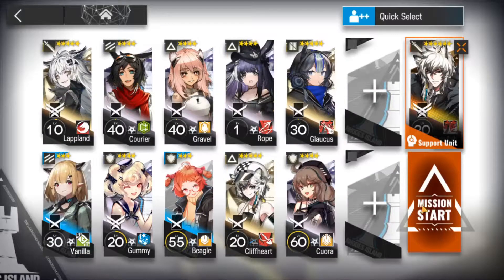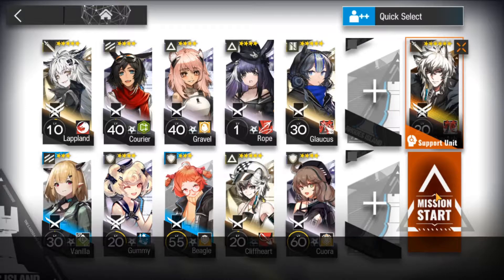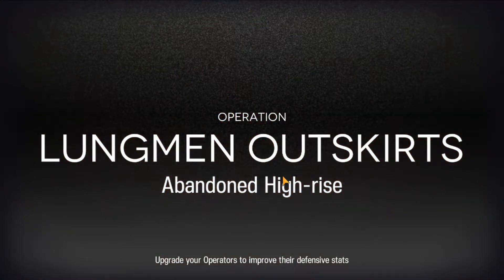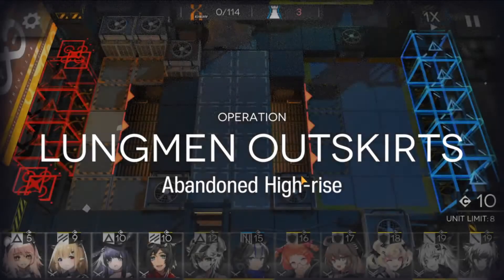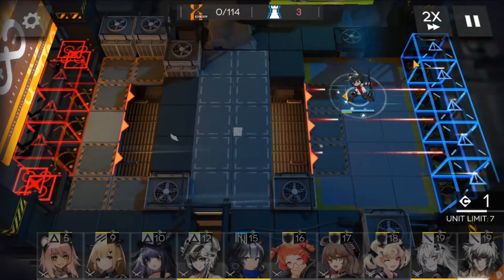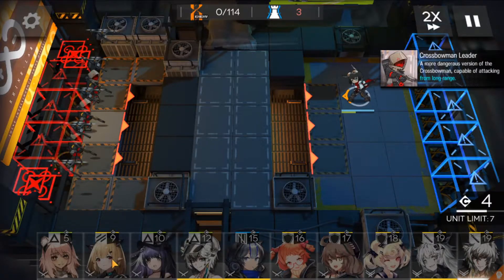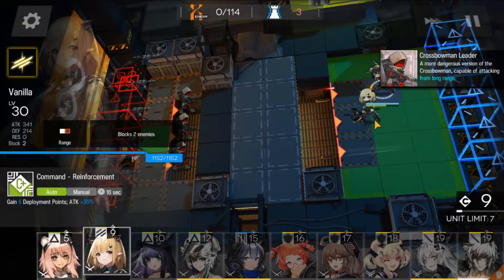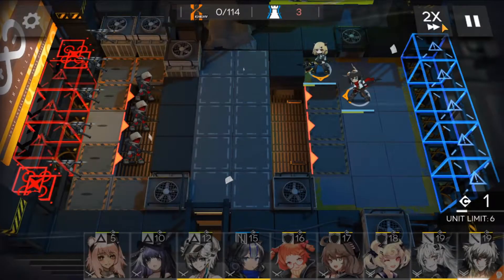I'm going to be using Silverash. Okay, let's start. First, you want to put your DP regen vanguards — I'll be putting Courier and Vanilla. Next, I'm going to put Silverash.